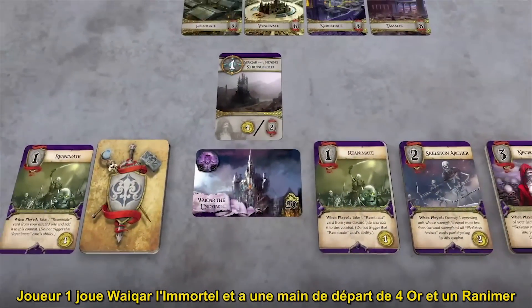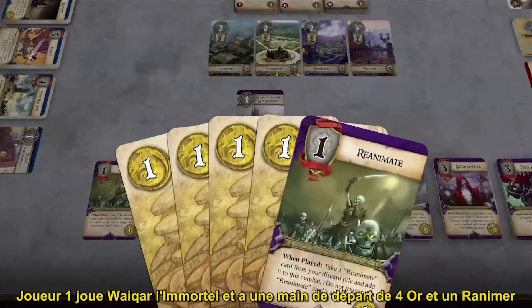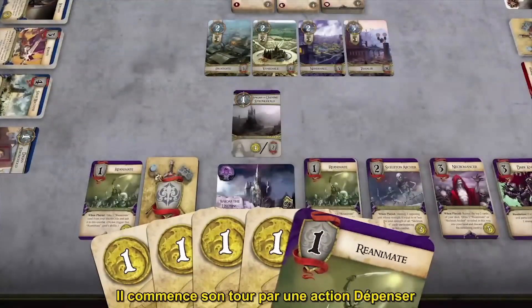Player 1 is playing as Waikar the Undying, and has a starting hand of 4 gold and 1 reanimate. He begins his turn by performing a spend action.